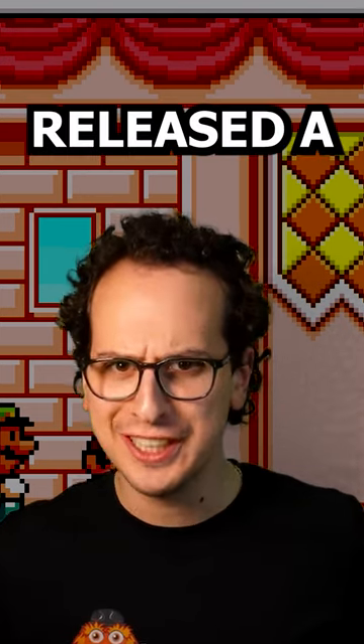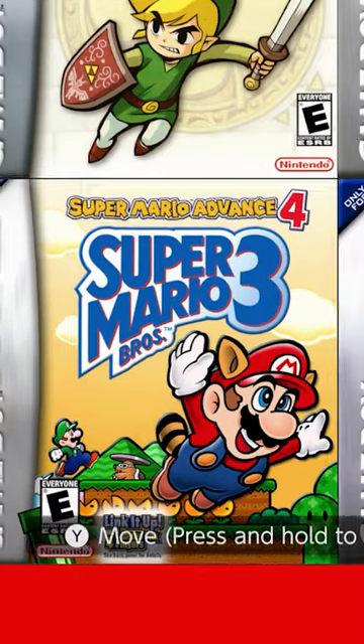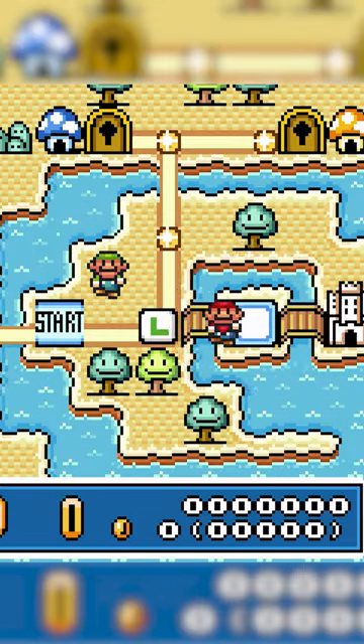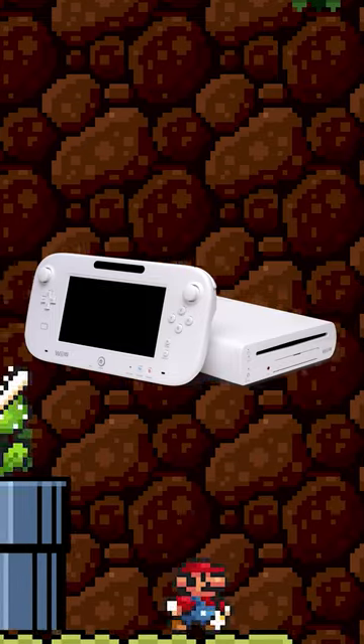Nintendo basically just released a new Mario game. You're gonna want to use the Game Boy Advance app to hop into Super Mario Bros. 3. Instead of selecting a save file, select Level Card. Navigate to this spot and check out nearly 40 levels that you could previously only access with a GBA e-reader or a Nintendo Wii U.